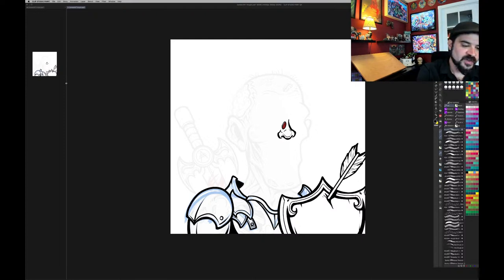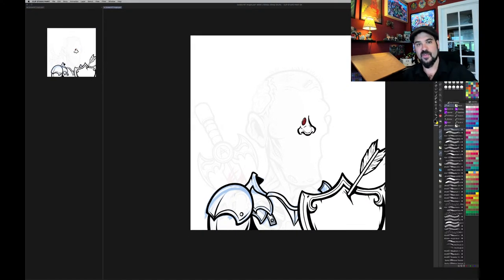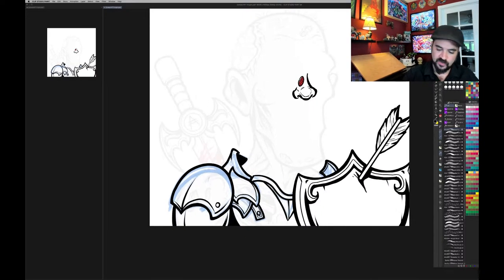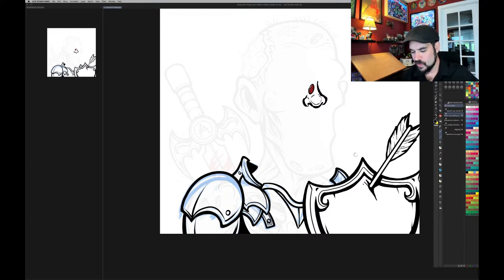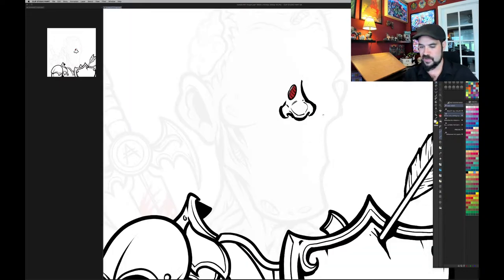I forgot to mention — I have a second window open showing exactly what I'm drawing but at a smaller size. This really helps me not get drawn into the detail too much, because I can glance over and see how it's going to look at a small size. If it's looking too busy, I need to step back. I'm pretty happy with the armor — the color is going to add a lot to it. Let's sketch in the eyes and mouth next, using the same base nose.